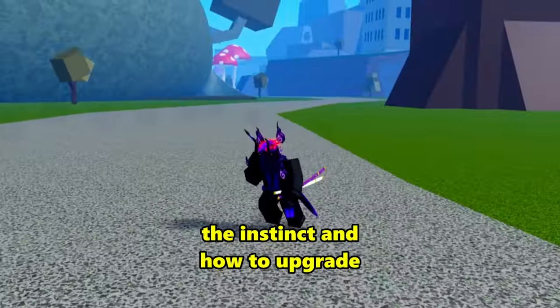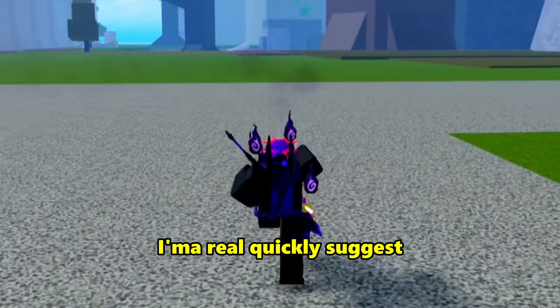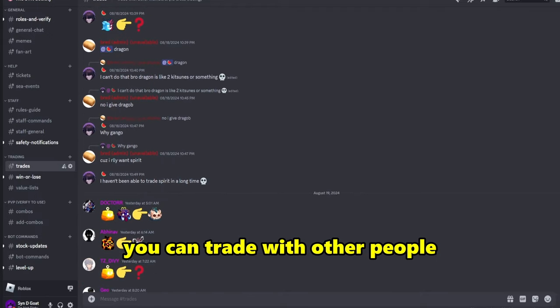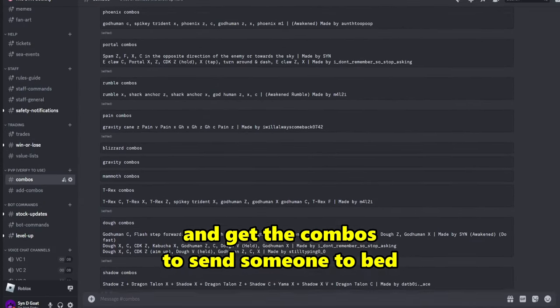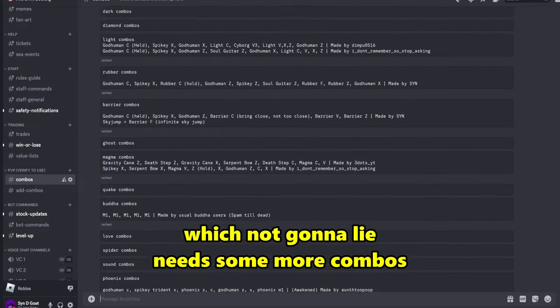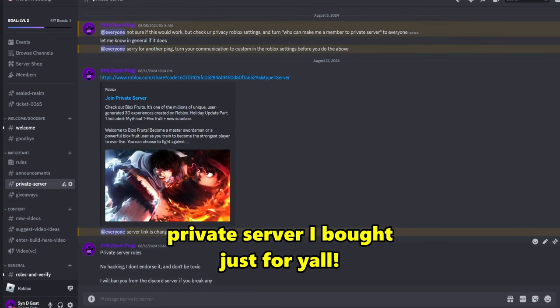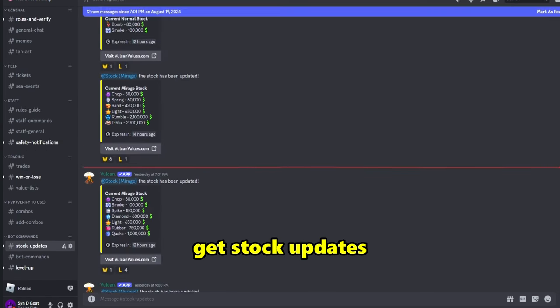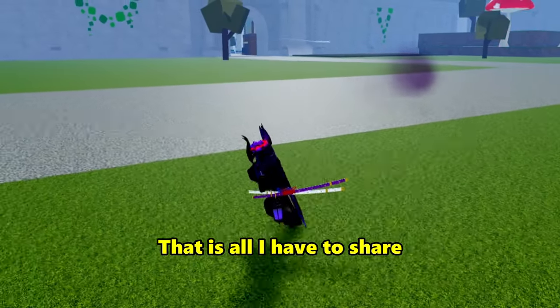Before we move on to the instinct and upgrade part of the video, I want to quickly suggest joining my Discord server. When you join, you can trade with other people, get the current value of each fruit and game pass, get combos for your fruit, access a private server link, join giveaways, get stock updates, and get video notifications.